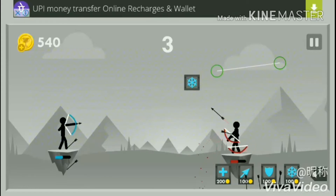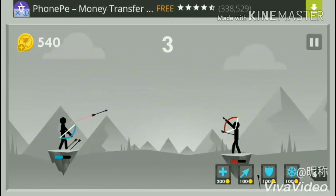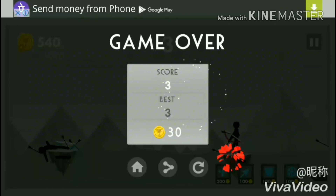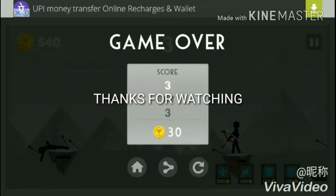Also, there is a freeze option available. It will freeze the opponent for a few seconds so that he is not able to fight back. Finally, if we lose the game, we can gain a second chance either by watching an ad or by spending 500 coins.